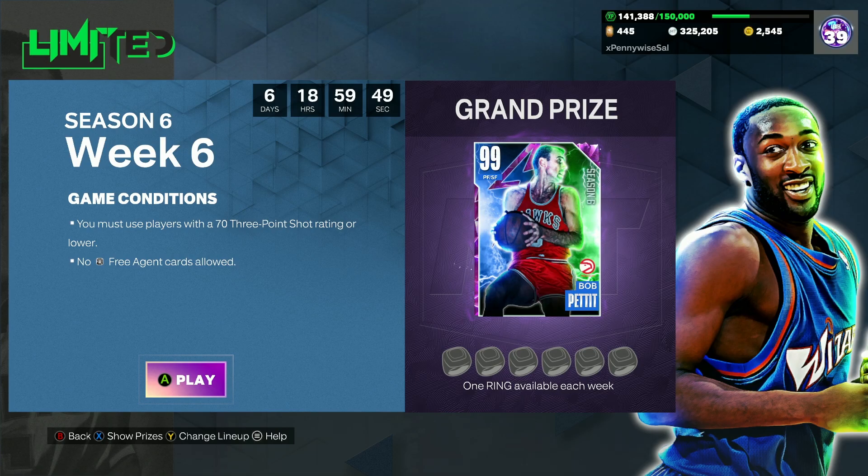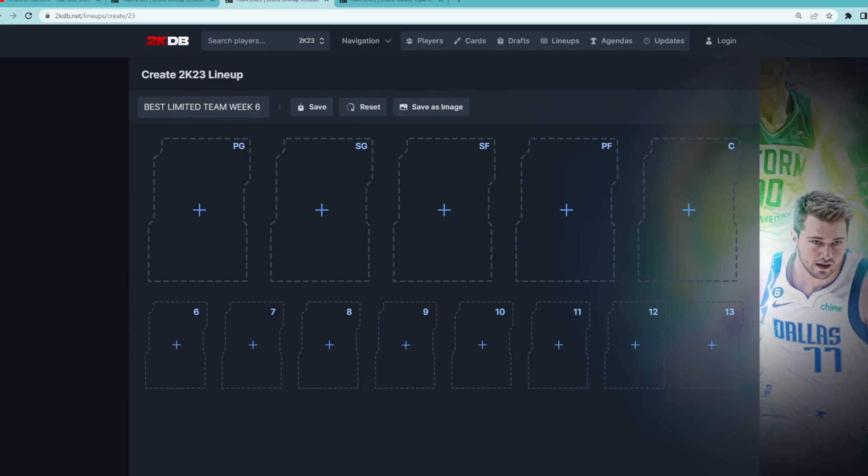I will say, it is a lot trickier than you probably think to find cards that are actually good in-game, besides the big guys that have a lower 3-ball than 70. So hopping over to 2KDB, because it's the best way to show you guys — I don't really have any of the cards in my actual collection to use for this week's Limited. I'll be building the team here on 2KDB and give you some budget options too. But a lot of these cards will be expensive, because people are realizing these are the meta cards for this week's Limited.